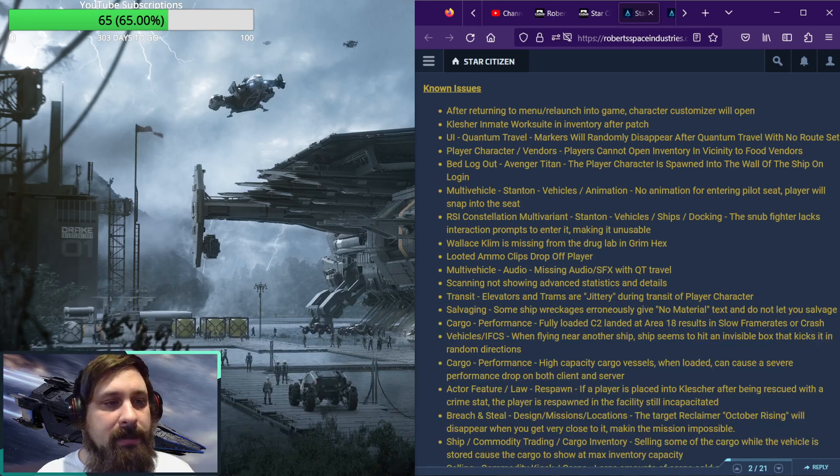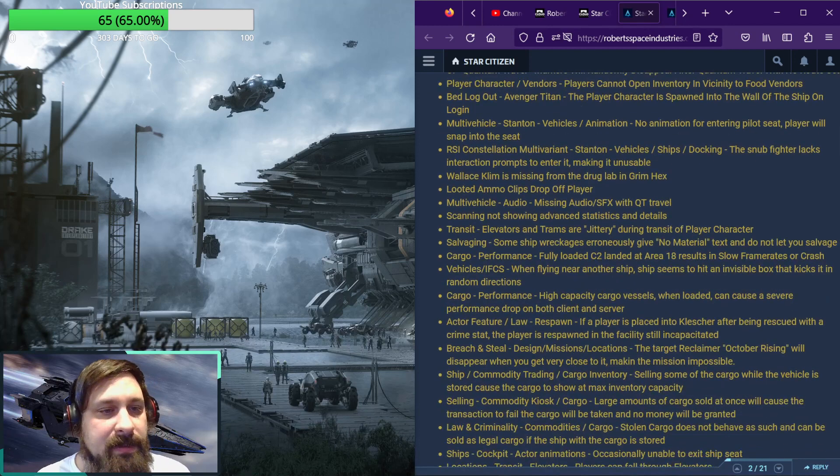Constellation multivariant: the snub fighter lacks interaction prompts to enter it, making it unusable. The whiskey club is still missing from the drug lab and Grim HEX. Looted ammo clips are still dropping off of players. Audio is missing for quantum travel as well as additional sound effects.